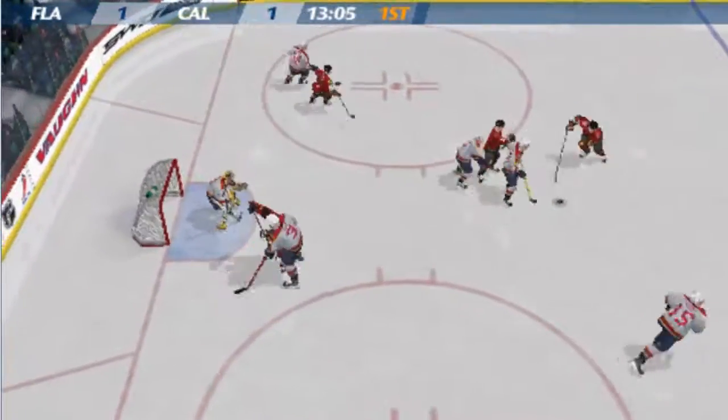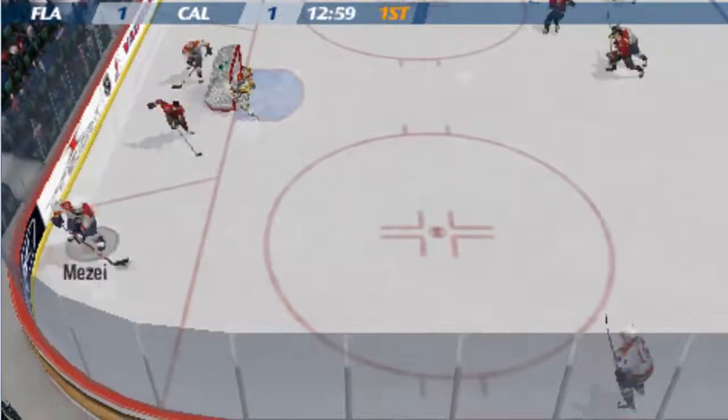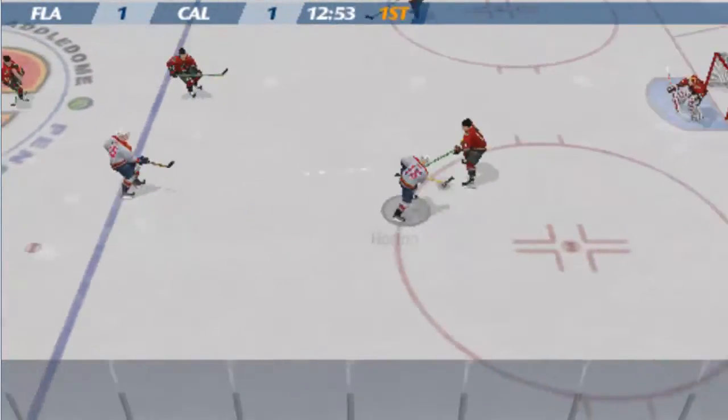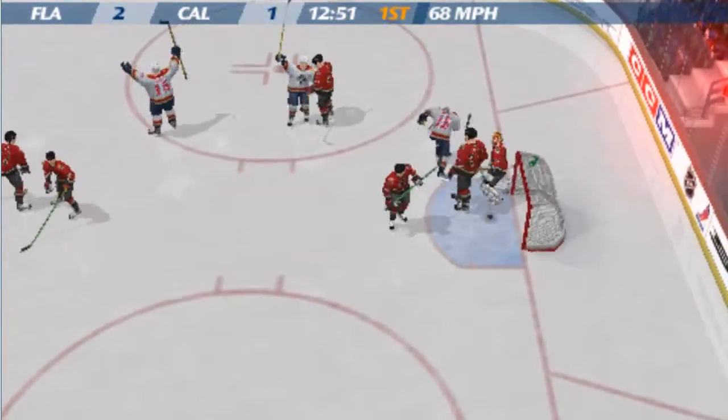To Pulse, rips one. Jackman grabs the puck, to Stumple. Sim shoots — he scores! And that'll put them up by one.